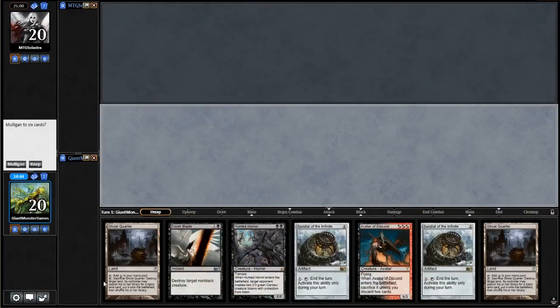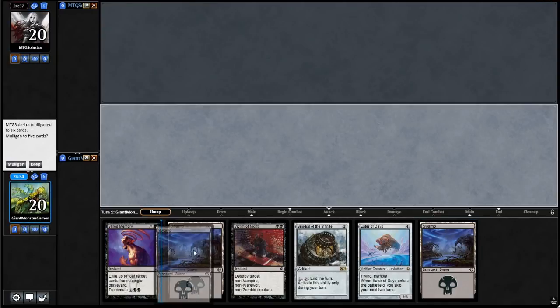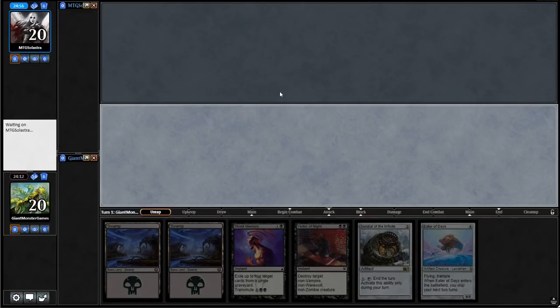This is one of Ted's decks, so it's going to be a little bumpy as I try and recall exactly how he played it best. Right off the get-go, there's no way we can keep a hand with no black mana. We can probably keep this, though — it seems pretty good. We can fetch up stuff, specifically some of our creatures that we want to enter the battlefield. We have Eater of Days, which is nice if we can get a late-game Sundial of the Infinite. This is keepable. And what do we got on top of the library? It is another land — having another land is not a bad thing. We won the dice roll, so we are going first.